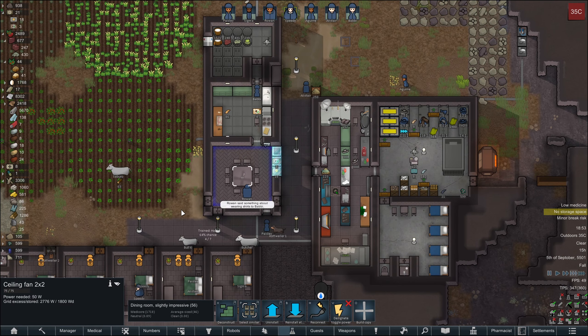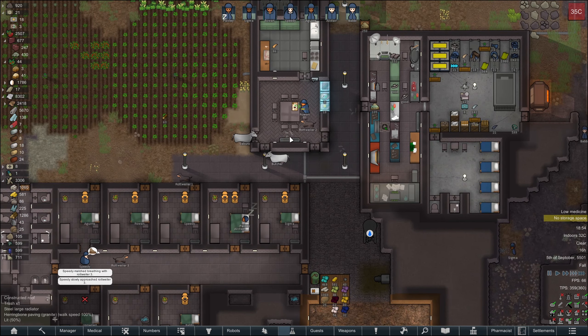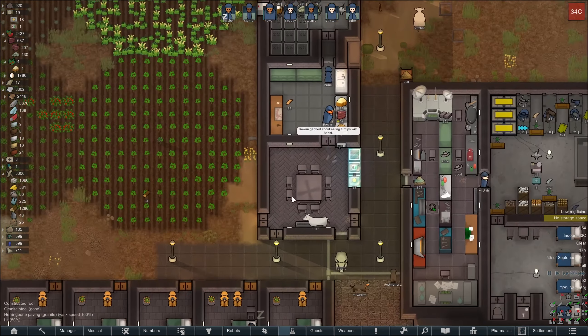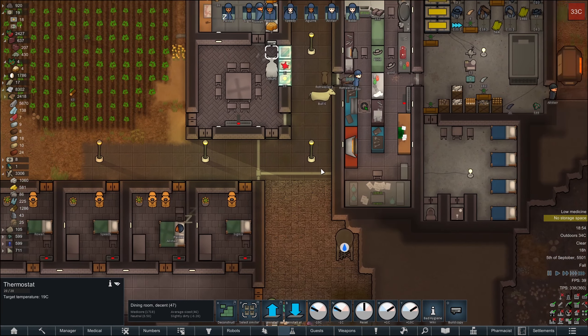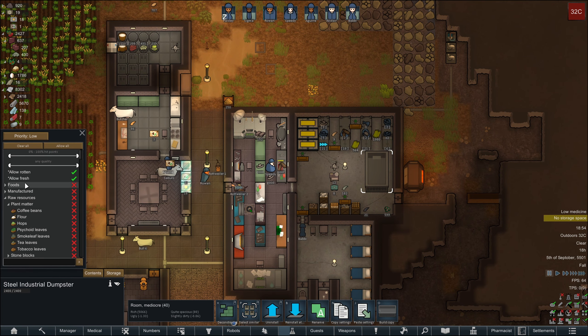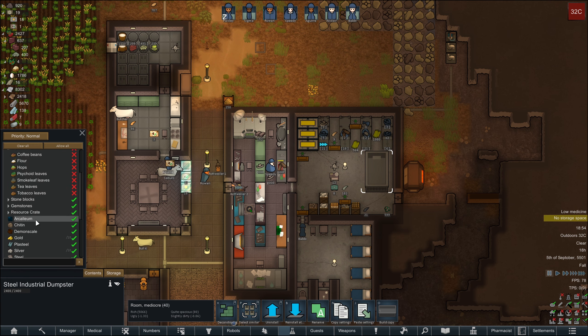Turn off — did I forget to do this? That's weird. Thermostat — honestly a bit too much, a bit too warm, isn't it? Right, so storage — it's normal priority, all the chunks. Raw resources, stone blocks, gems, crates, and everything else. Textiles, medicines, drugs, mortises, and literally everything just at a lower priority.